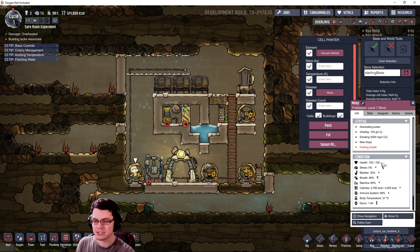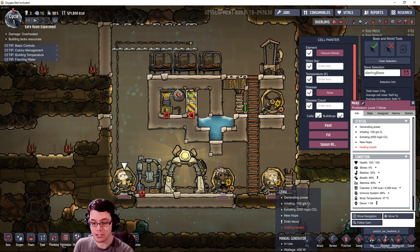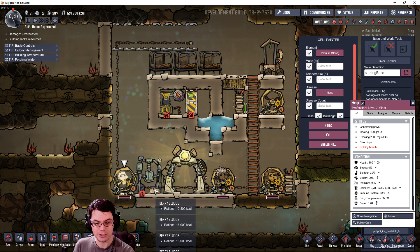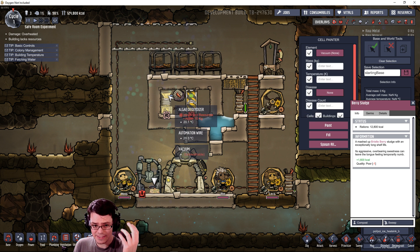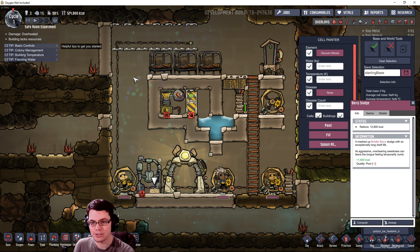If the inhalation rate stays at the same level, we can effectively use less oxygen, trading it for stress - because your duplicates will be stressed that they have to hold their breath. That's what this experiment is set up to do. In this area I have basically a vacuum with a little bit of carbon dioxide given off by the duplicates. All they have is a source of food and their only source of oxygen is this algae deoxidizer.